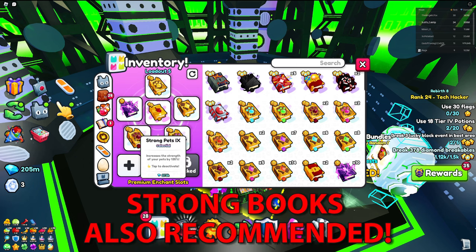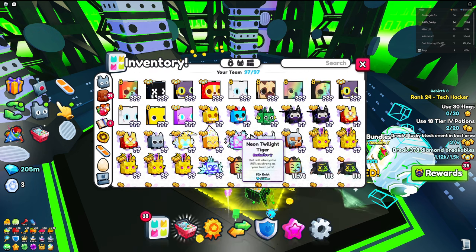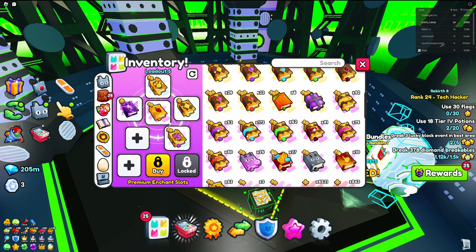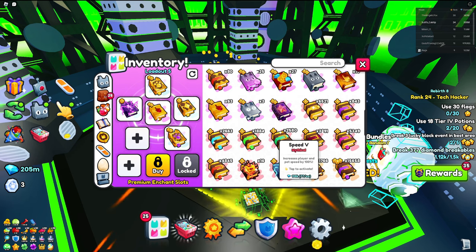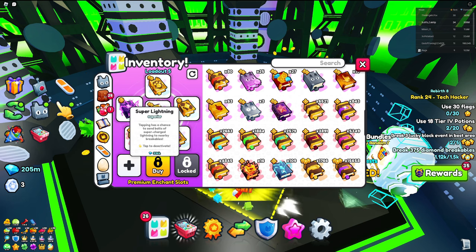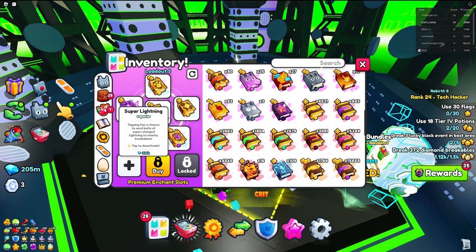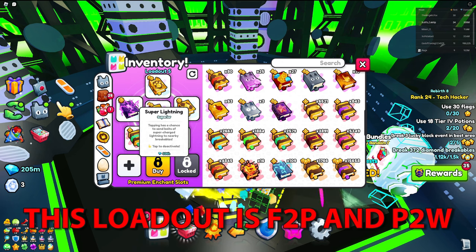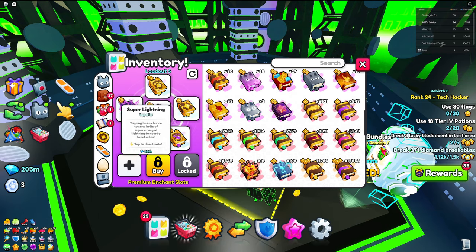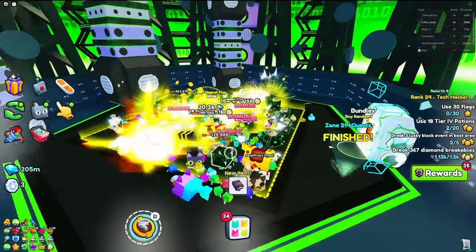We also have a Strong Pets enchant, but if you already have strong pets you could swap it out for something like the B5 Bug, which is also going to help. You can also put in Super Landing — if you don't have that, the regular Lightning Book works too and it's extremely cheap. So that pretty much covers the whole enchant loadout, and with all of this you're going to be getting coins significantly faster.